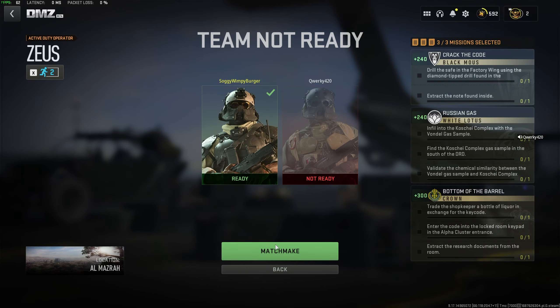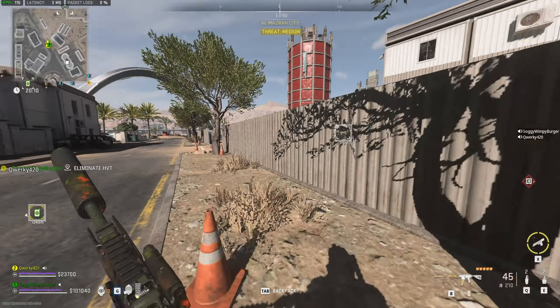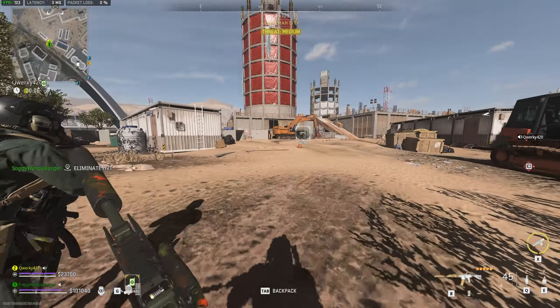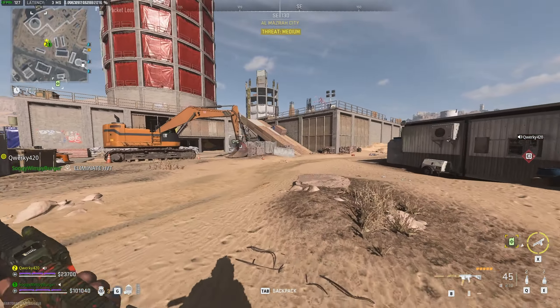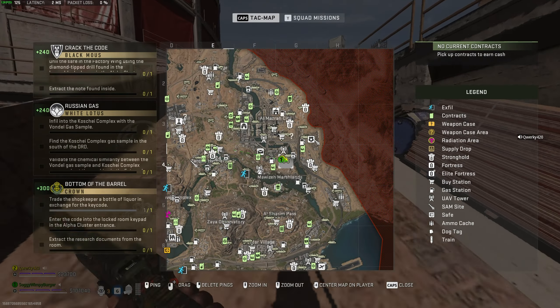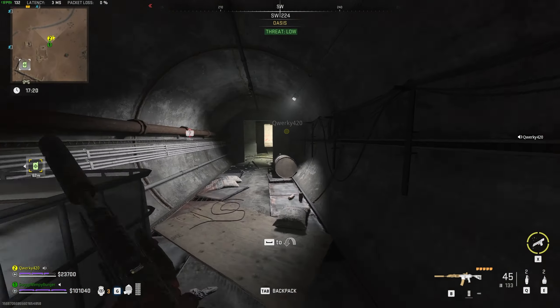We'll infill with the gas sample still on us and head to the Kushai complex. All you need to do is head to the Oasis entrance all the way up over here in the bottom left of D2. When we get there, we'll head into the Kushai complex. That's probably one of the easiest ways in, and we need to go that way so we can find the other gas sample.